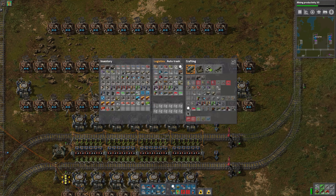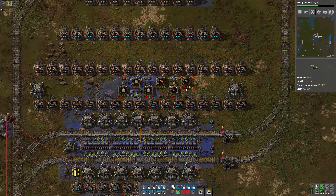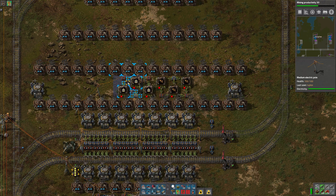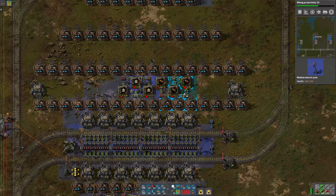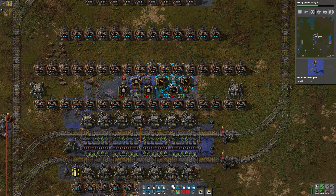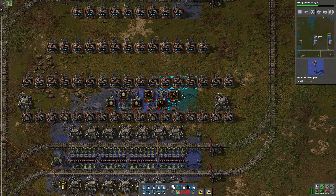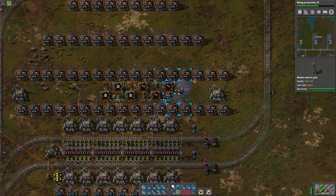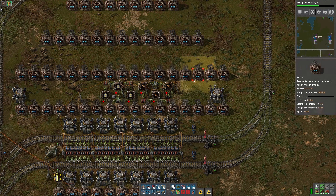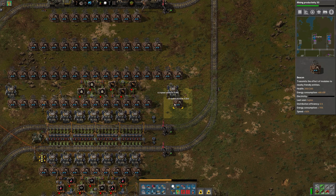So I'll do a similar setup. I'll just use stack inserters because these are going to be going so fast — I don't think a blue inserter is going to provide the speed that's required. Let's put a power pole there on that side.